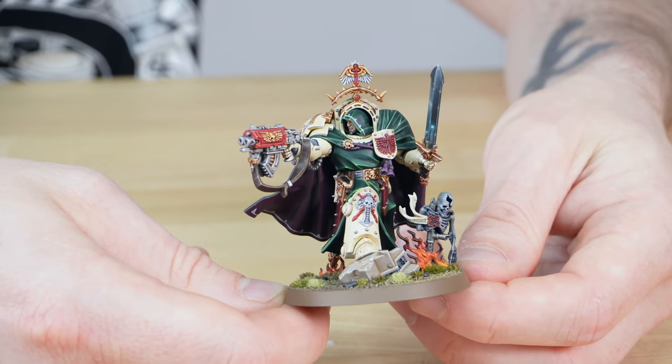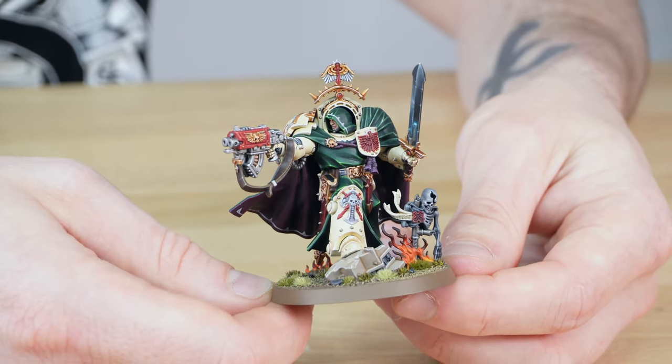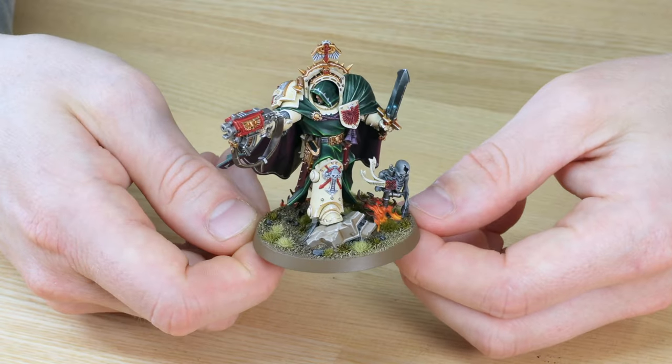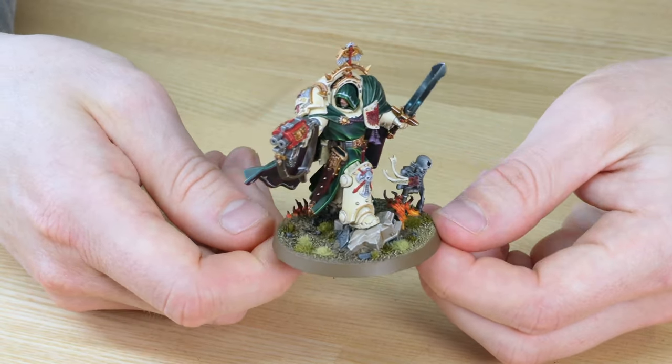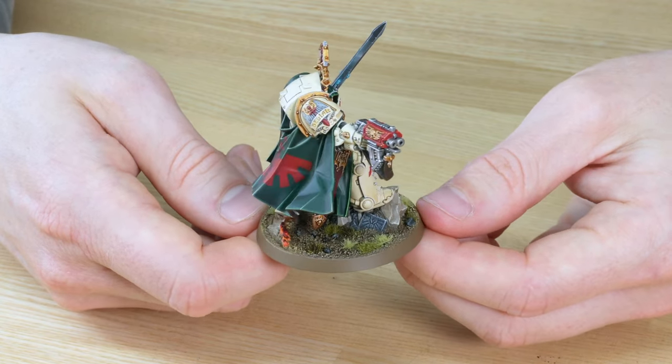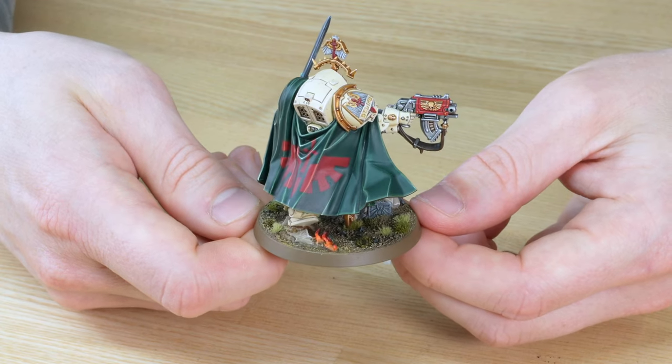I really love the red gun casing on the Storm Bolter — a real nod back to the classic Dark Angels from second edition. As we move the model around you can see that iconic bone armour of the Deathwing. I absolutely love the way that's been painted on this miniature, and the gold is looking really nice and rich where it's been placed.